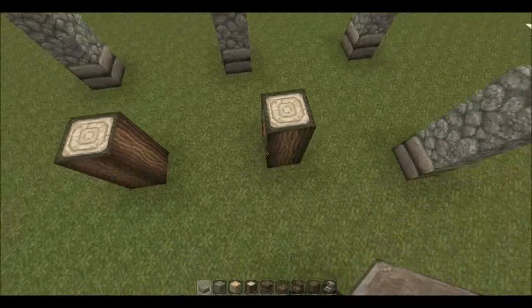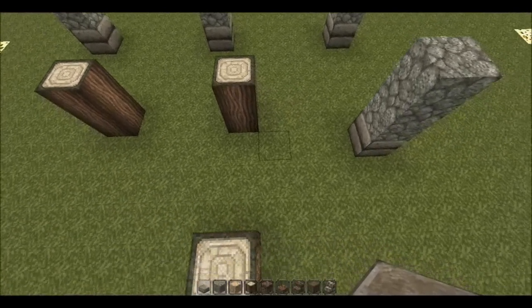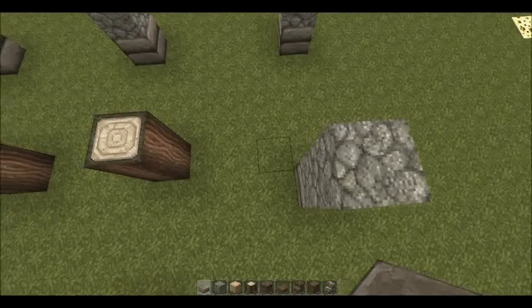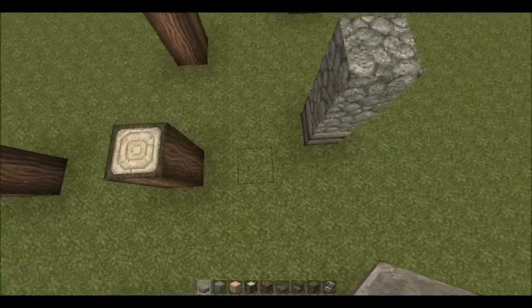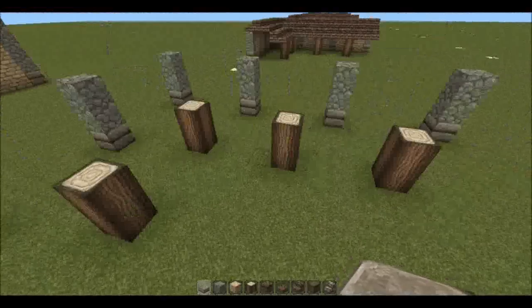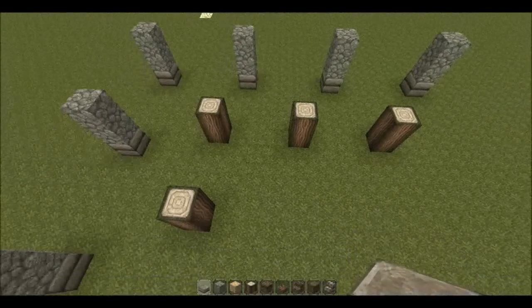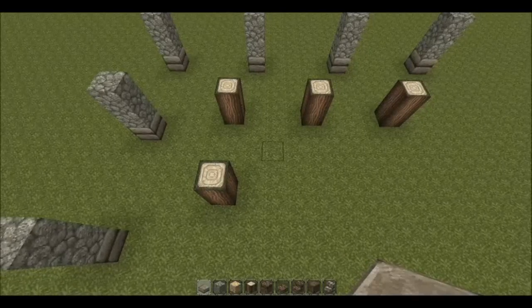Then come in and add some wooden pillars — these are going to support a roof as you'll see later. There's going to be a gap of three between the wall and where they're placed. You only need to lay one on this side and two on this side. That should be easy enough to follow.